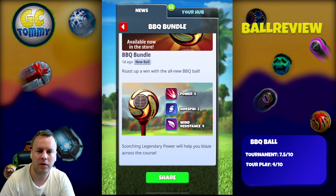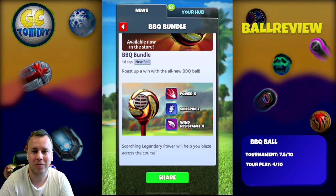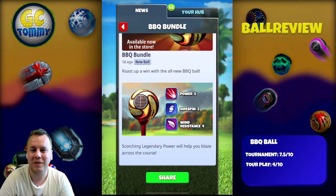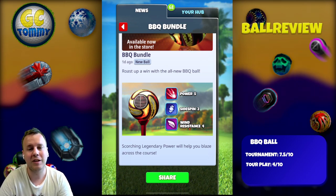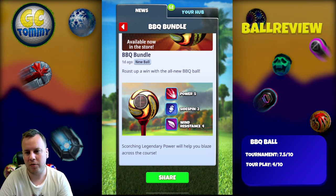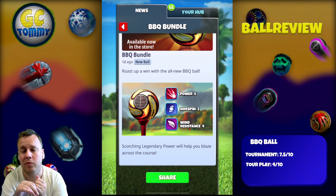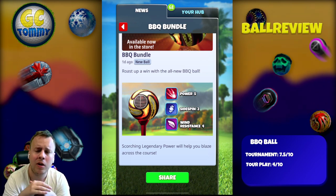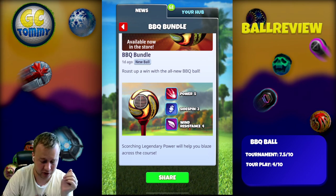All right, roast up with the all-new Barbecue Ball. A scorching legendary power will help you blaze across the course: Power 5, Sidespin 2, and Wind Resistance 4. For those with a very good eye, this ball has the same stats we've seen on several balls before - we have the Ryder Cup balls, the Supernova, and the Rockets ball.